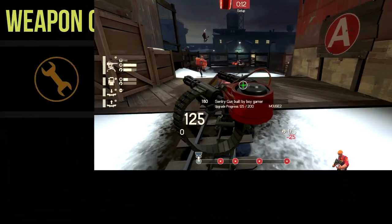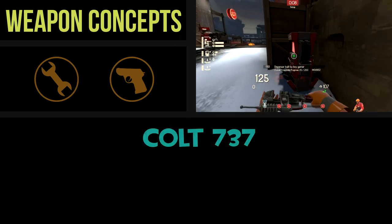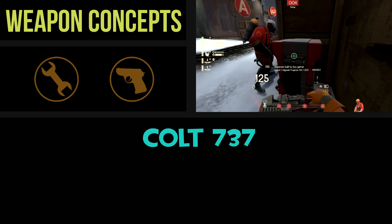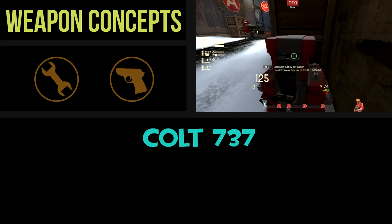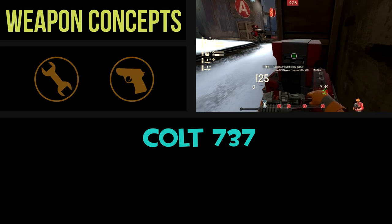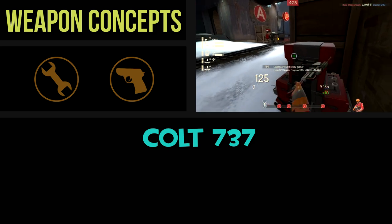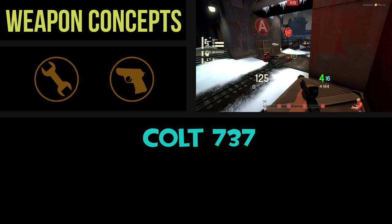The first weapon idea I have is probably the most basic one I've got for you today. It's what I'm going to call the Colt 737. This is a secondary weapon replacement for the Engineer, and it is a modified Colt handgun-style pistol. When I say modified, I mean this pistol has a literal pair of miniature jet engines attached to the sides of the gun itself. The Engineer has gone a little nuts with this mod on this one, but it's for a good reason.